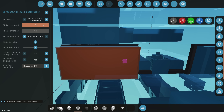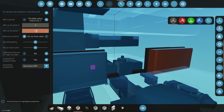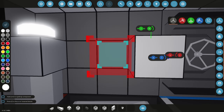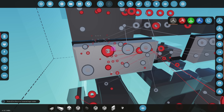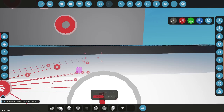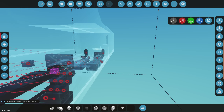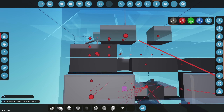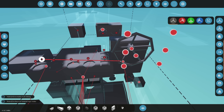We lower the idle RPM from six — that's way too high — and set max RPS to 25. We enable 'optimize mixture at high throttle' which adjusts the air-to-fuel ratio at higher speeds for better performance. We then connect the starters using control-click so the logic signal goes to both, and connect the fluid pumps to the main engine starter key button.